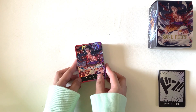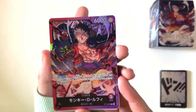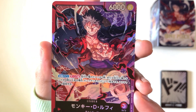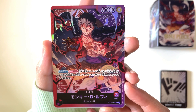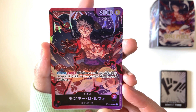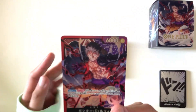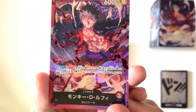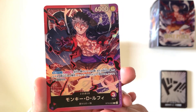And now we have our first leader card, which is of course Luffy. And that's just gorgeous. He looks so detailed here, and the red-purple color combination fits him so well. The three captains are all red-purple leader cards, and if I'm not mistaken, the first types of red-purple leader cards introduced to the game.